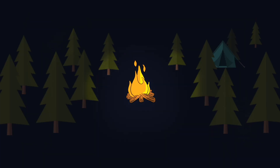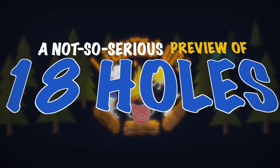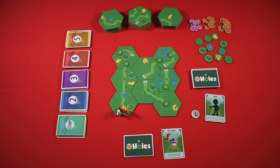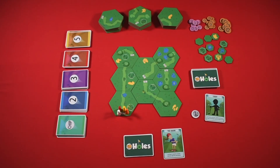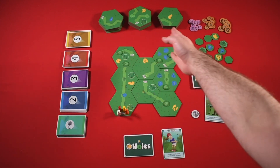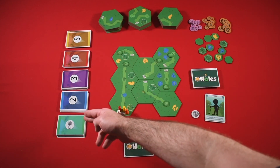So without further ado — insert bad golf pun here — let me get started telling you more about the game. So here we have 18 Holes. You see I've got this configuration of golf course tiles. There are stacks of some more over there. Here are shot cards going from chip 2, 3, 4, 5.